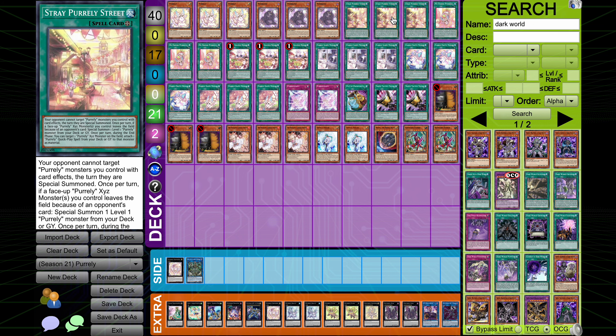Street is also absolutely fantastic going second — you just slap this down on the board and all of a sudden all your Special Imperialies are untargetable. They can't be targeted by card effects, so it makes it really hard for your opponent to deal with your plays. You already break boards so easily in this deck, and that is part of the reason why I decided to play three Street in this list.